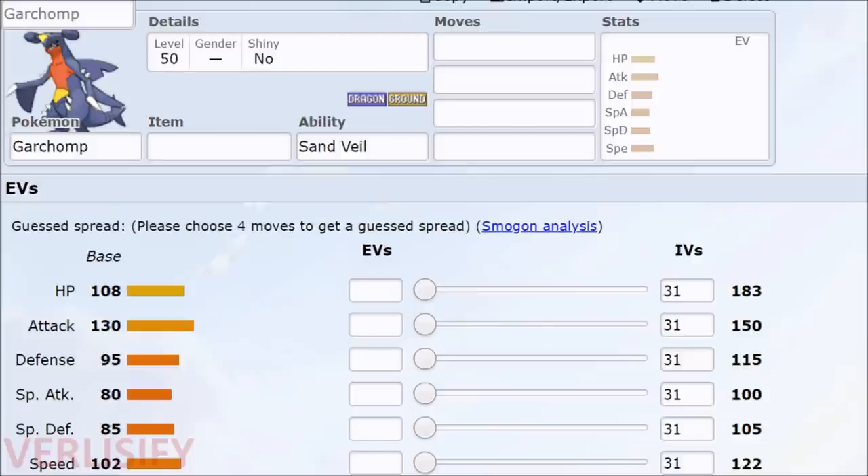If you hear someone talking about EVs, they are not talking about that cute Pokemon that evolves into like 10 different things. They are talking about effort values, and an effort value is achieved whenever you defeat a wild Pokemon in battle. Depending on how many effort values a Pokemon has, its stats are going to increase.